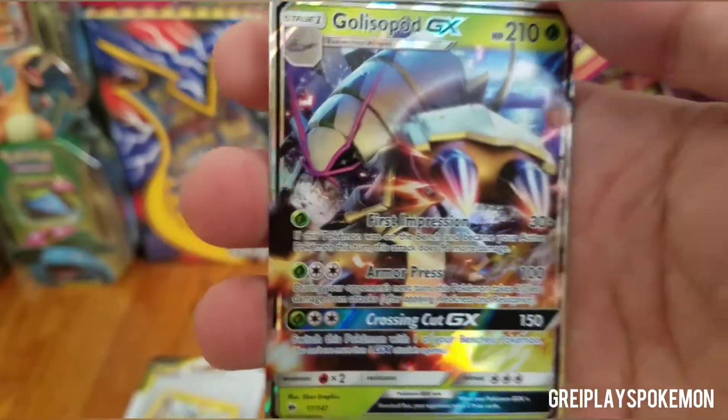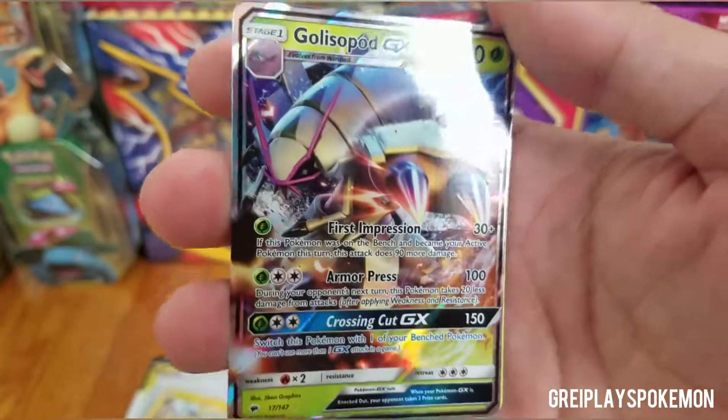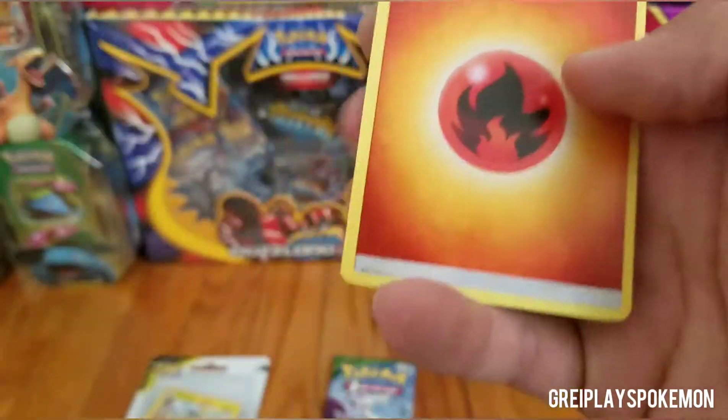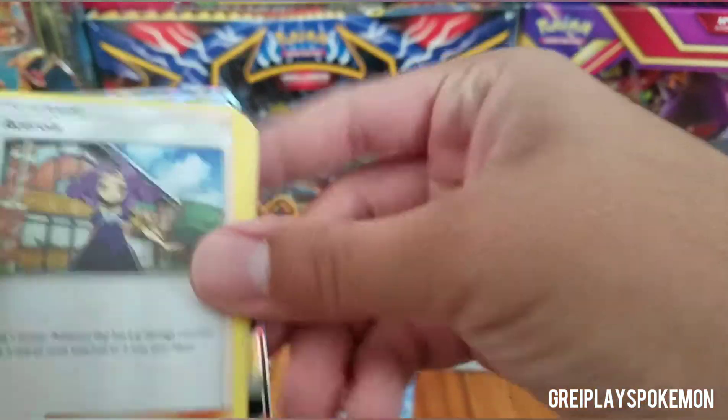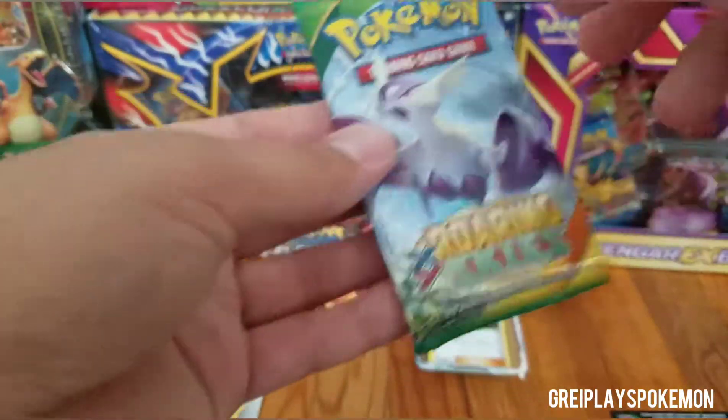And at the end, a GX Golisopod! I don't actually have this one yet — it's a very very cool pull, very nice. And at the end of course our fire energy that we don't care about. We'll put that in that stack.